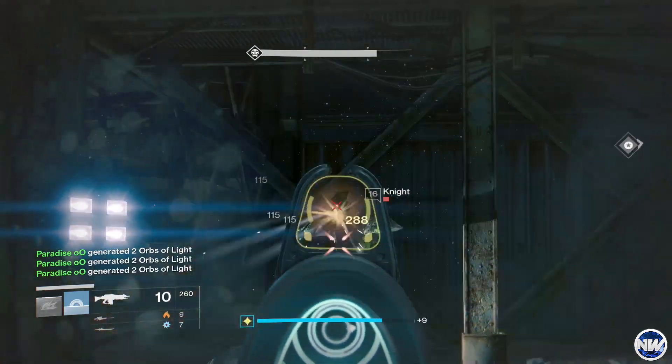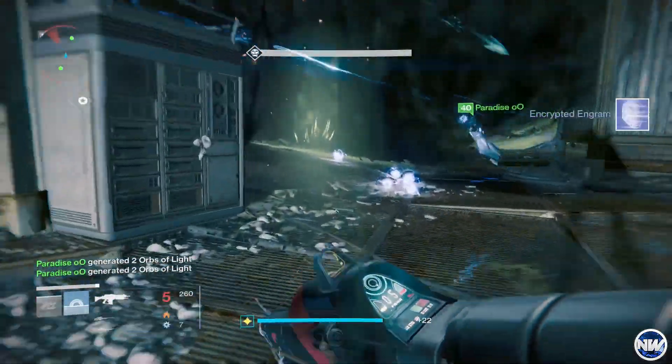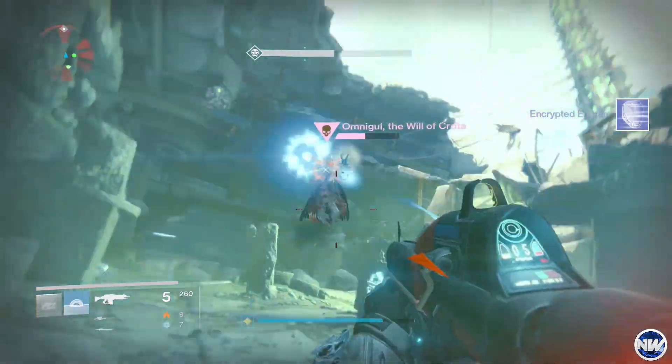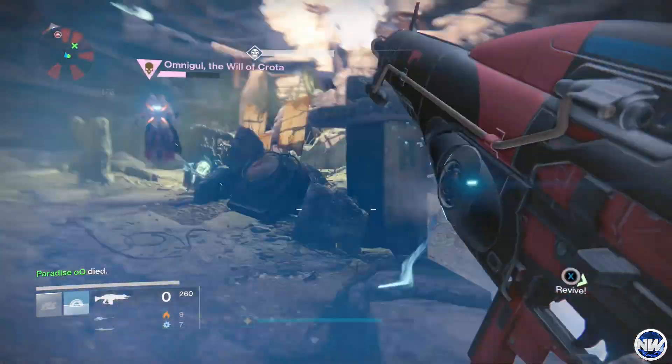What you guys want to do is load up the Omnigal strike, and then in the final room where you actually fight Omnigal, you're going to want to take her down as quickly as possible.